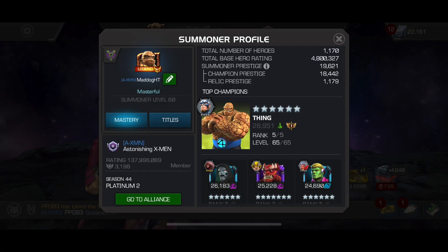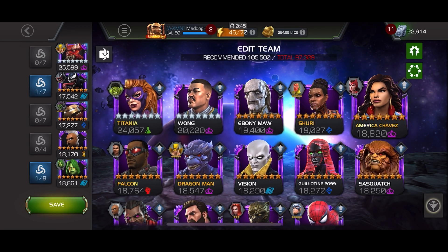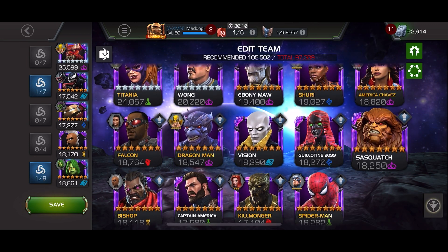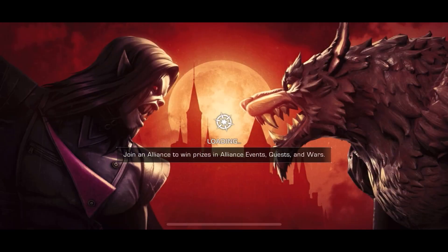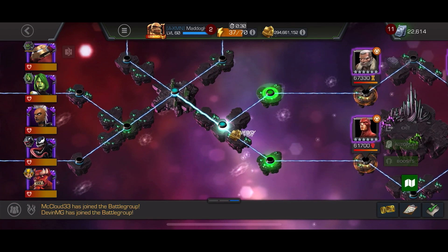Hello there fellow summoners, MadDogHT here. We're going in for our last path in 7.2 in the Karina's 7-for-7 challenge. This is the team I'm bringing, and those are the champs I had the option to bring but did not consider using. Let's go over here to this Old Man Logan.